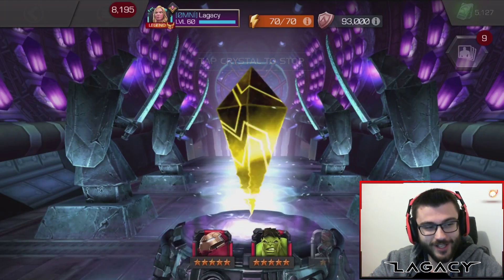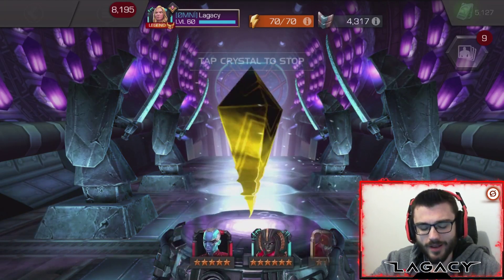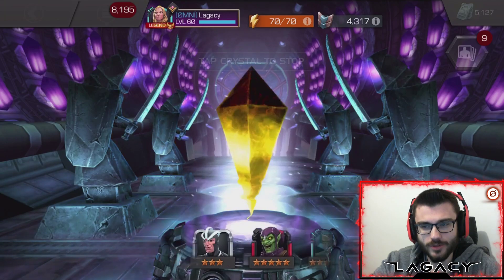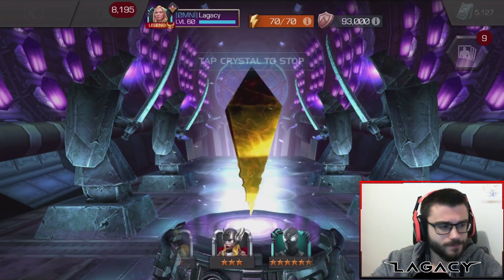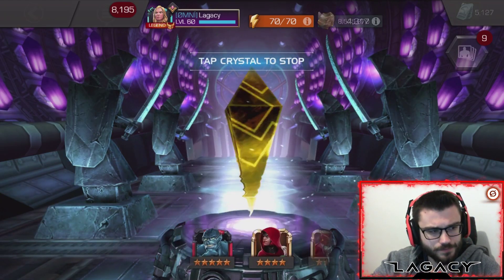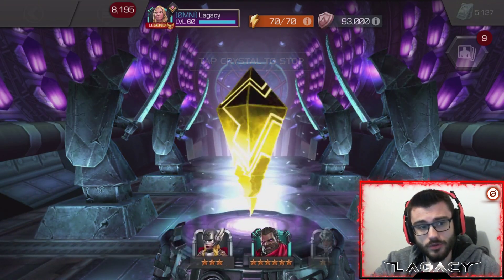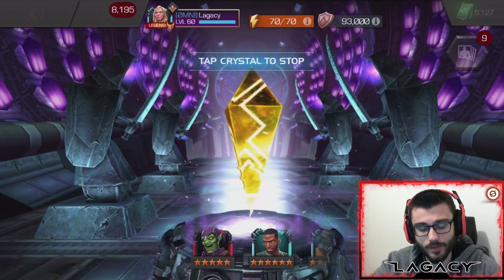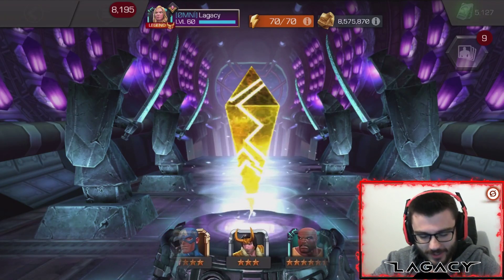Electro is cool man - I think he's fully shock immune now, after they added some shock immunities a while back. He could potentially be a defender - stick him on a hidden node. He's not too bad either. I think you can also do some Aggression Fury cheese with him with the Heimdall synergy, so that could be useful in like Act 6 or something.